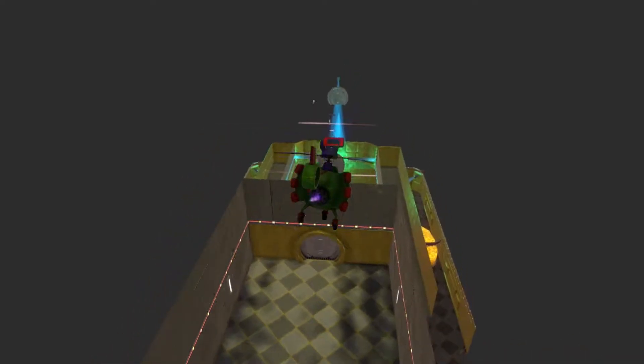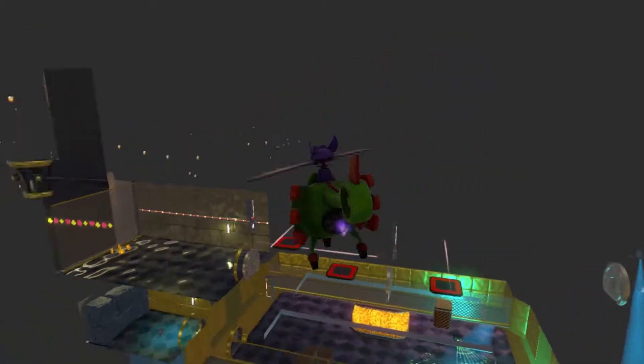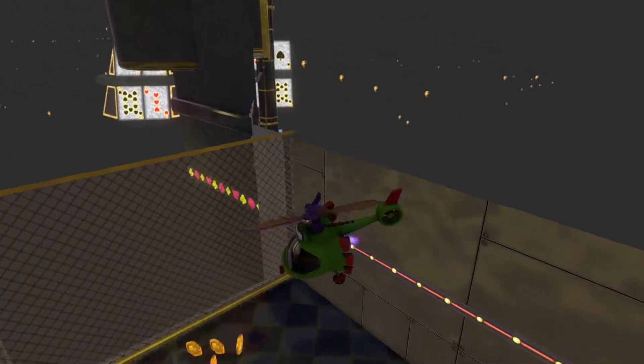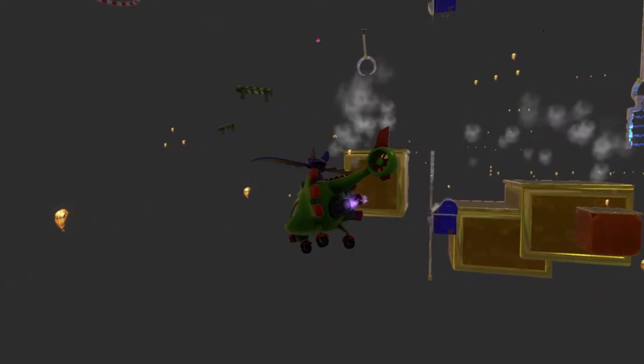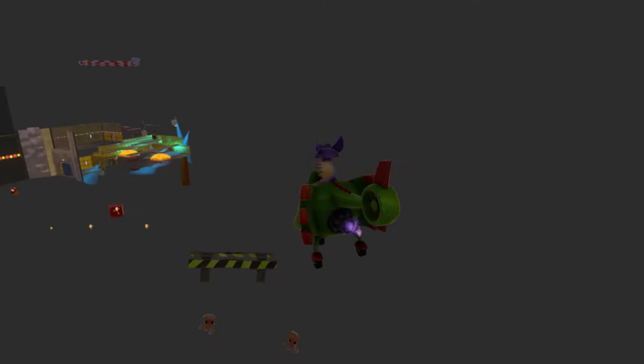Yeah, this one you'd have to roast through all of this mess to get these tokens. But that's where you can just go out of bounds — you can just drop in here. I think that's the only way to get those five, and you'd have to go through the annoying invisibility puzzle.